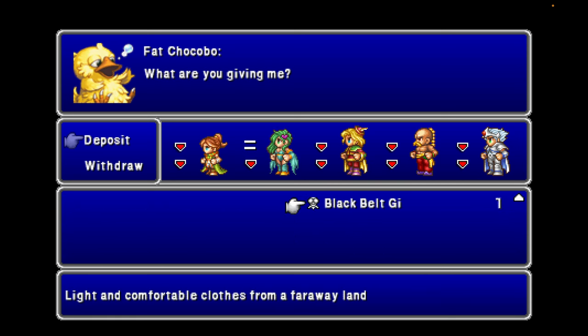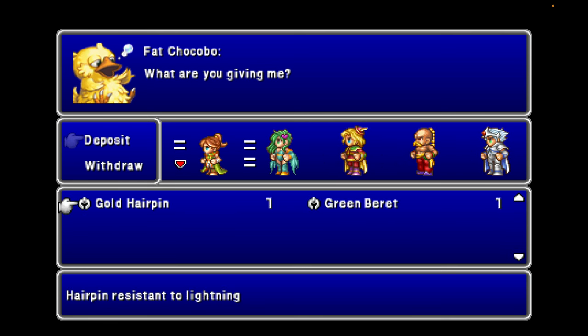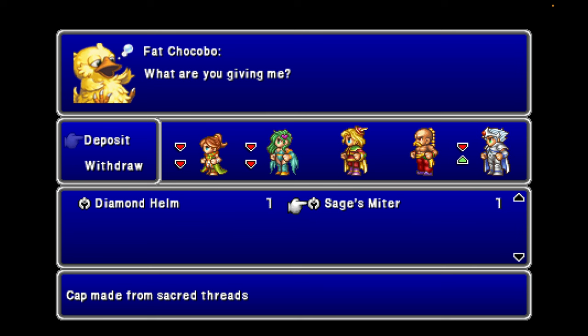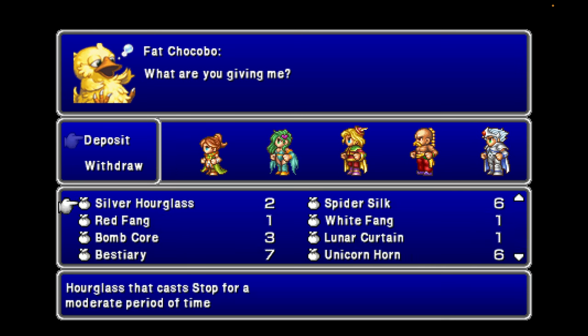Black Rogue — don't need that. Black Belt Gi — don't need that. Diamond Armor — don't need that. Black Cowl. Sage's Miter — nah. Diamond Helm — nah. Yeah, I'm just dropping off a bunch of stuff here.